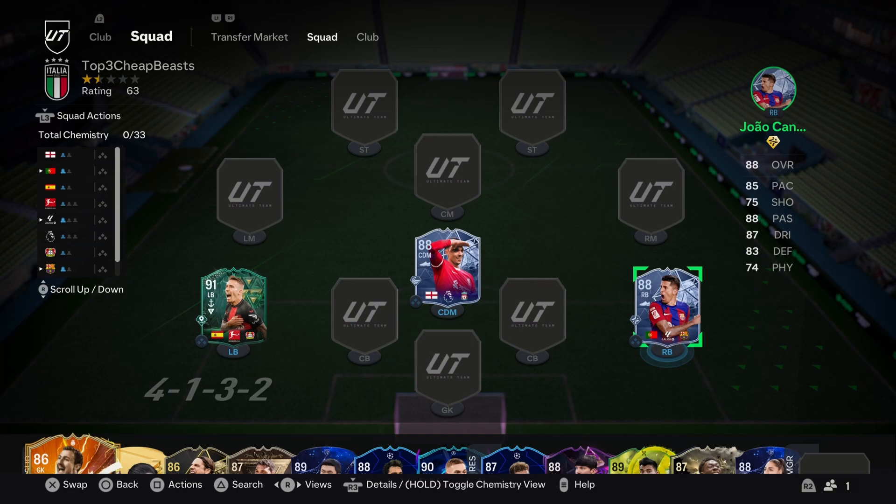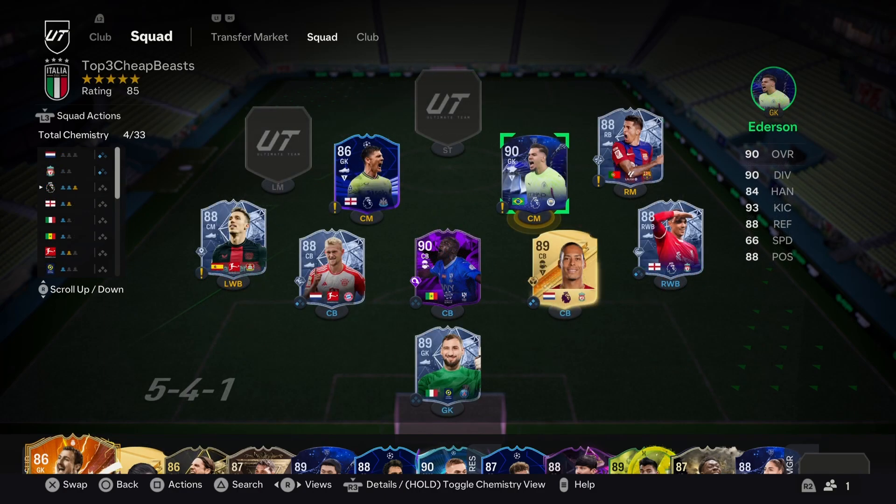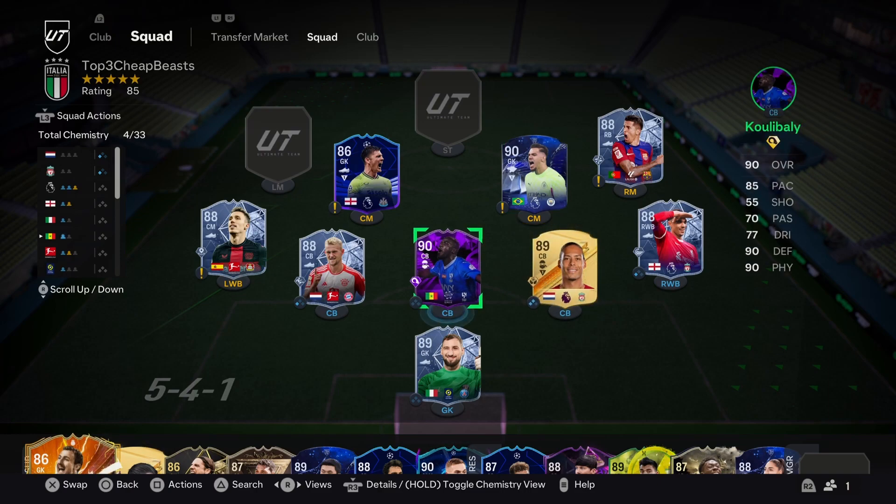And that is our top three fullbacks, centerbacks, and keepers under $100k. I'm a big fan of all these cards — some I need to try out more to see how good they really are, and some are already cemented as club legends. You guys probably have different opinions on who should be at all these spots, so let me know what you think and if you've used some of these cards. There are so many good cards this year under $100k at every position — you can get some really elite 90-rated cards at this point in the year for even under $70k. Thanks for watching.